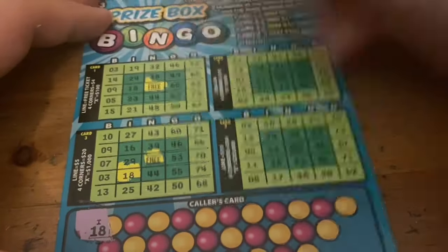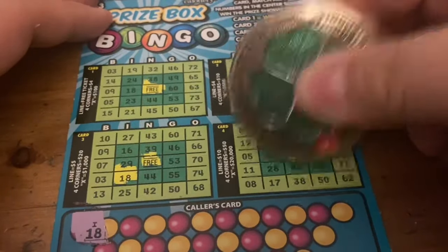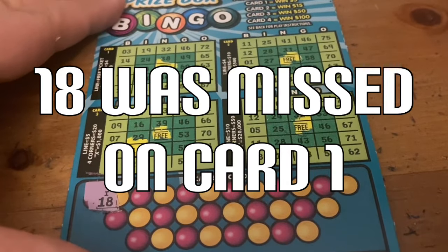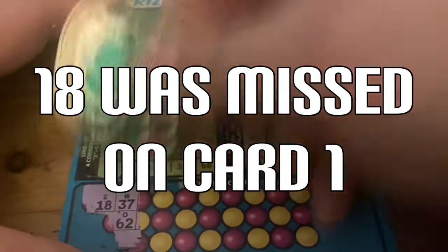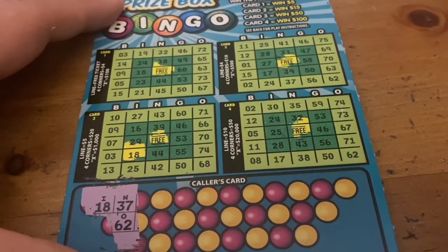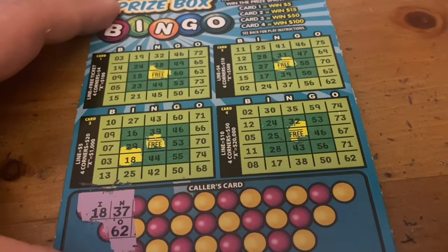Let me get the free spaces out of the way. All right, let's see here - 37 and a 62. 37 and a 62.